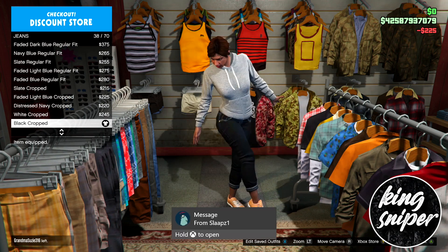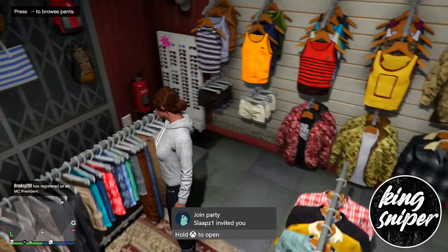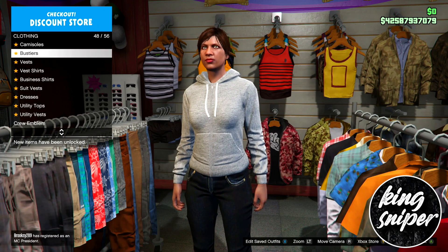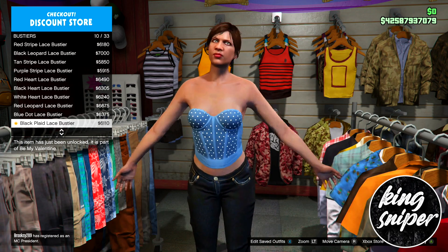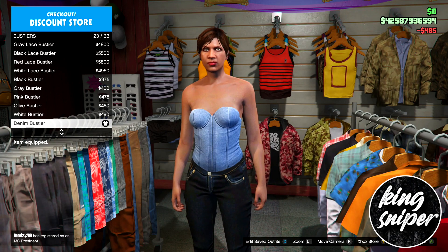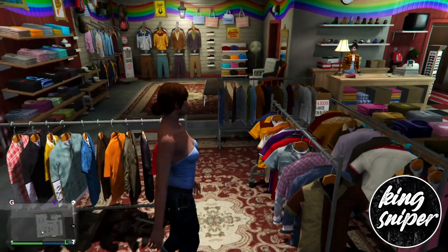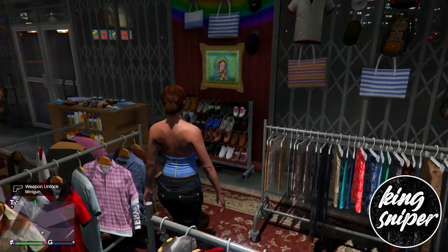Equip the black cropped jeans. Once you've done that, you're going to want to go over to the top section. Once you're in the top section, go down to bustiers and go all the way down to the denim bustier. Put that on.